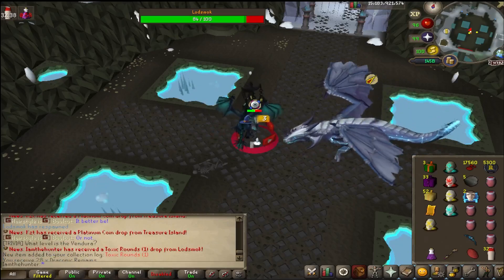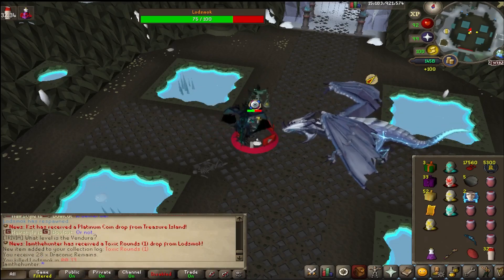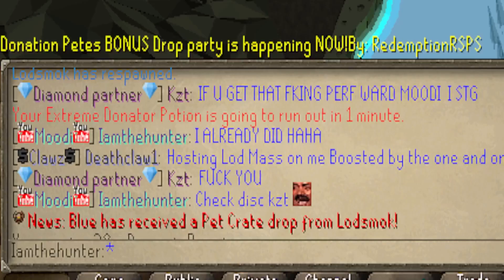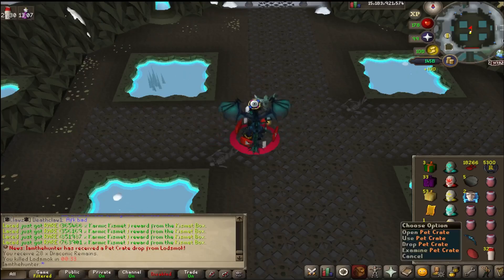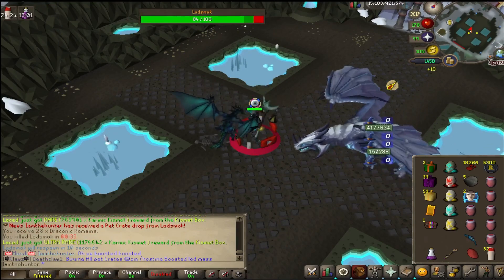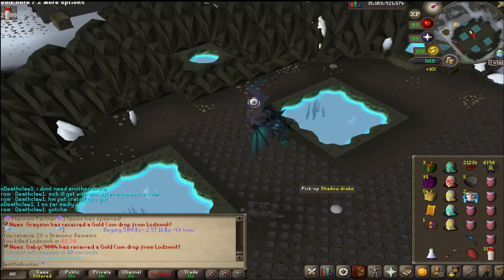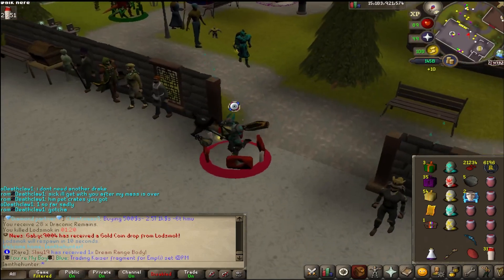Toxic Rounds — a collection log item, I needed that! Just three more and we might actually finish the Lodzmak log. Also, it turns out Lodzmak is actually boosted with some extra drops, and I just got a pet crate — easiest five bill ever!